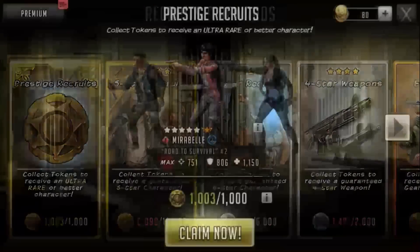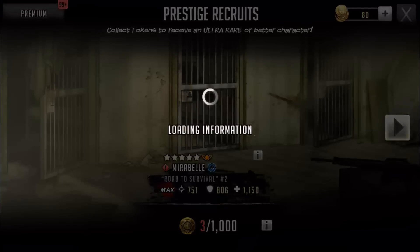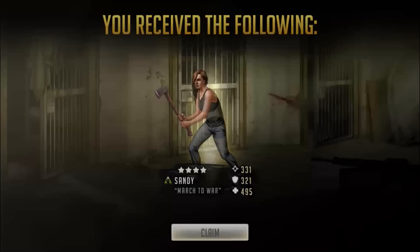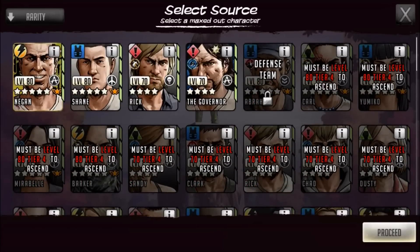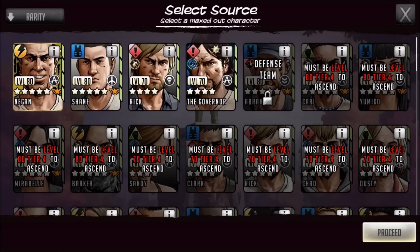Let's go ahead and do this prestige pool. Let's pull it on Green Carl — why not? I got another four-star Green Sandy. I've pulled this character like two or three times now. She's going to be a sentinel fighter; I don't really need her for anything. I'm still debating who I'm going to ascend next — it'll be either the yellow Negan, the blue Abraham, the five-star blue Yumiko if I can get her leveled up in time, or another Carl so I can use one in tower defense and one for defense.